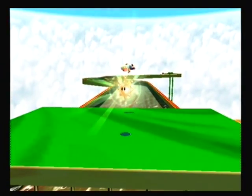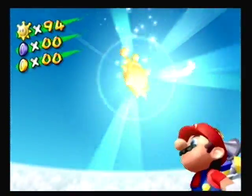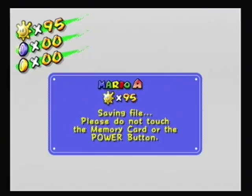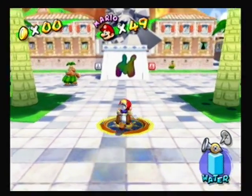And therefore guys, I am proud to say that we have officially gathered all the shine sprites that we need up to this point. Now that we have 95, we are done with Delfino Plaza's shine sprites in this one episode — I'm really happy about that, that I managed to do that so quickly. In the next episode, we will tackle the blue coins of Bianco Hills.